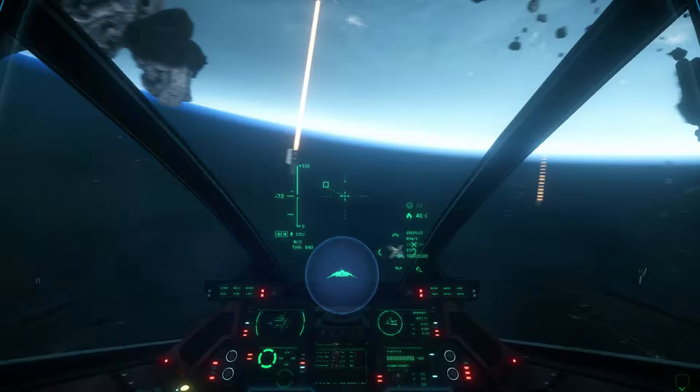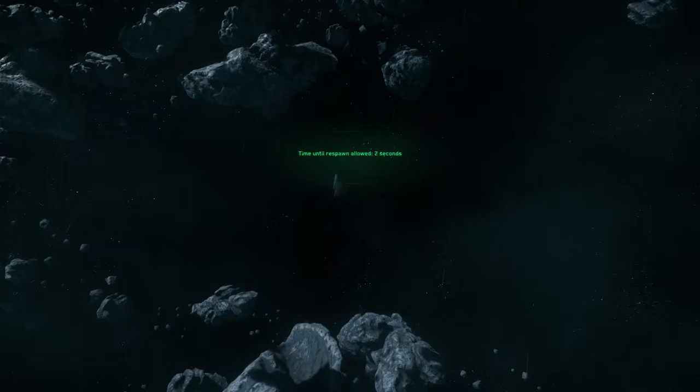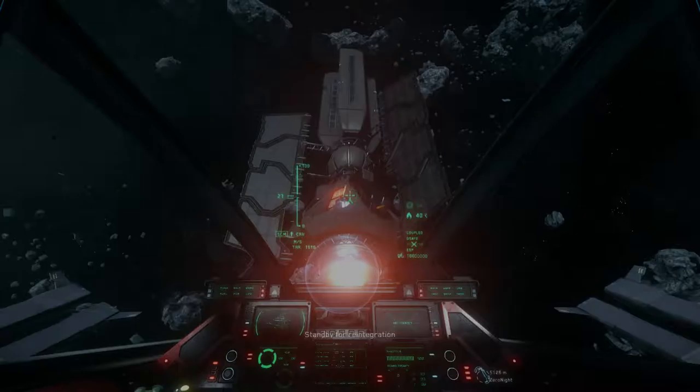That's your predicted impact point. Default is what's called lag pips — you put the square where you want to fire. When it works, it helps you target areas of the ship a little better — for example, trying to do cockpit shots.